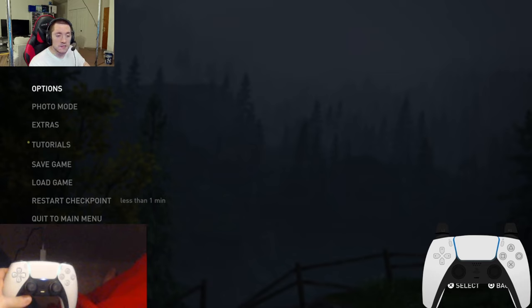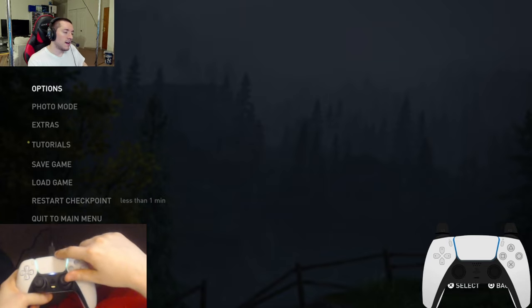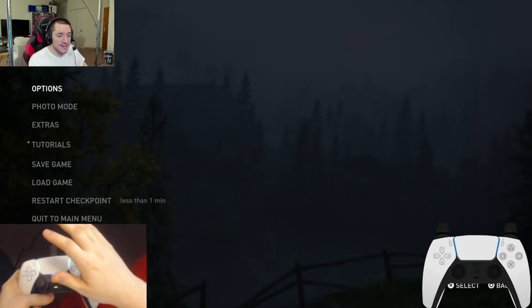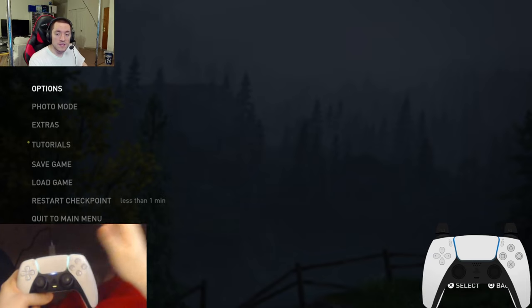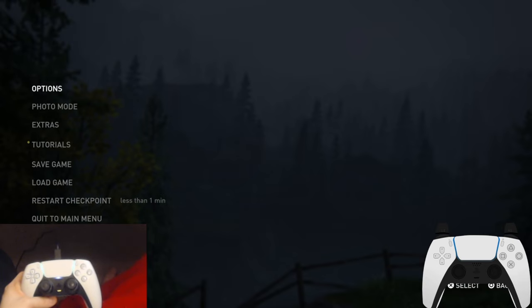Hello and welcome to part 6 of this Last of Us Remake Grounded Speedrun Tutorial. This is going to go through the Dam chapter, Ranch, Science Lab, University, and Science Lab. Let's get going.